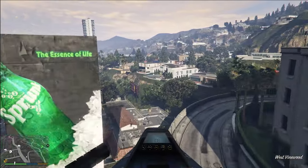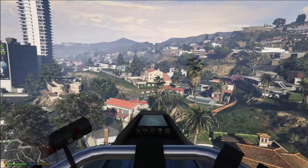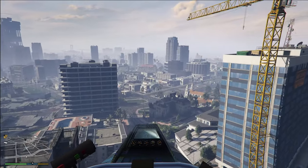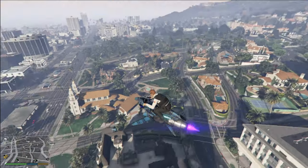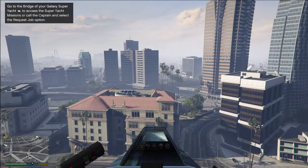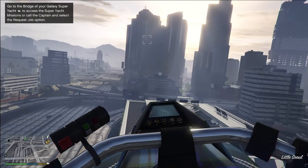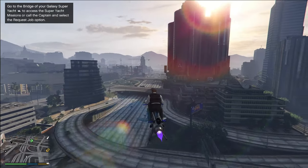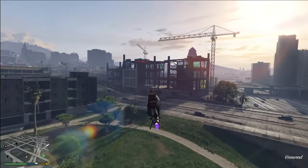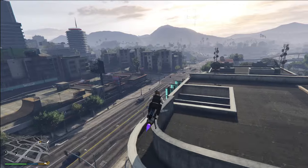The Oppressor is also pretty fast on its own. At full speed on the accelerator, the speedo reads 108 miles per hour. However, if you hold RB — the handbrake button on Xbox — it lowers the fins on the front and increases your top speed to 130 miles per hour. As long as you hold that handbrake, the vehicle stays at that speed. This means you can fly around faster than the majority of supercars in the game, which is one of the major reasons I still think the Oppressor is a super good purchase.